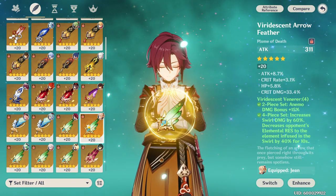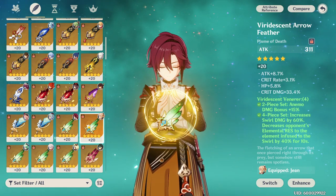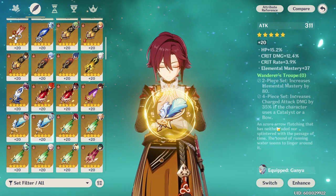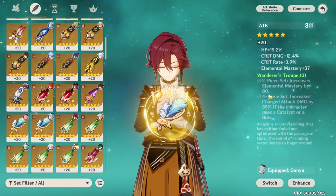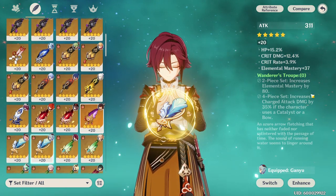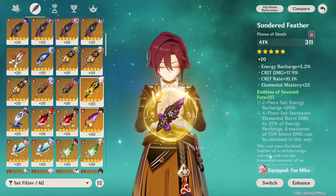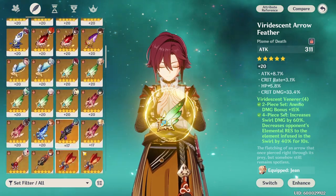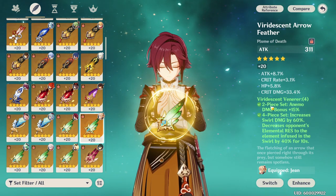If you just can't get decent 4-piece Viridescent Venerer sets, things like the 4-piece Wanderer's Troupe aren't that bad, especially since you might want to be charge attacking with him. You can also split sets — something like Emblem of Severed Fate to get your burst more often if you lack recharge substats, or split with Viridescent Venerer — those are all fine. There are plenty of combinations that yield good results, but realistically you want to be aiming for 4-piece Viridescent Venerer for the best result.